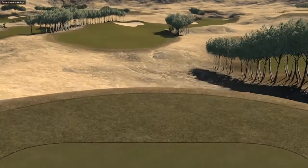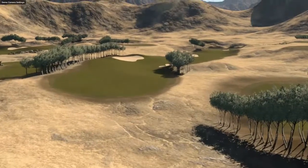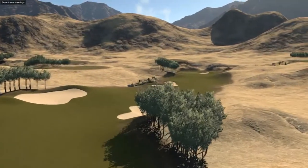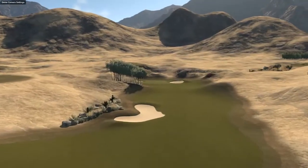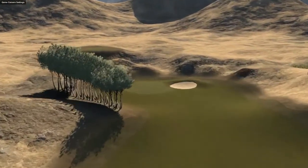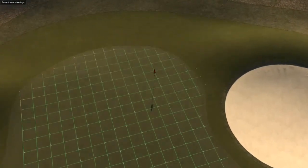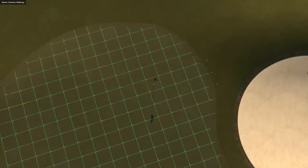Hole number 7, 455 yard dogleg right, par 4. The question now is, do you take on the trees and the bunker on the right hand side to try and shorten your second shot into the green? That is going to be completely reliant on what the wind is for you when you play this course. If you do manage to get over the trees, you've got to make sure you don't run out into that bunker. The green's fairly large, pin's right in the back right hand side, so you can lay it up short and roll it up to the flag. Shouldn't give you too much of a problem.